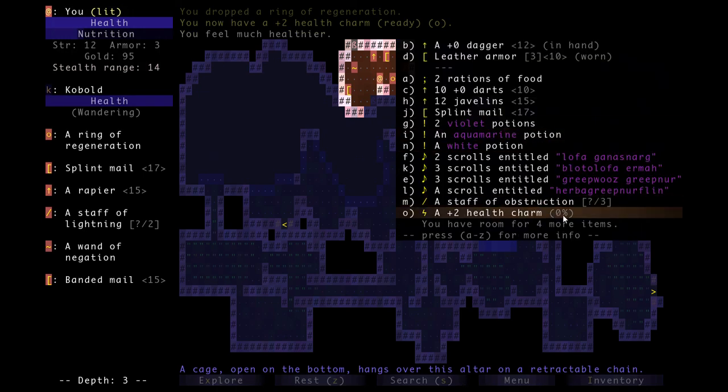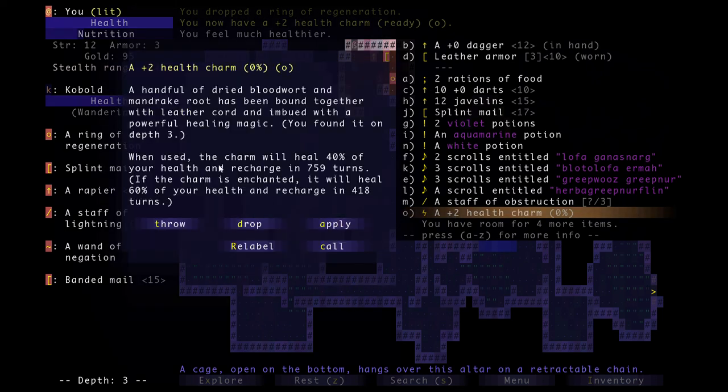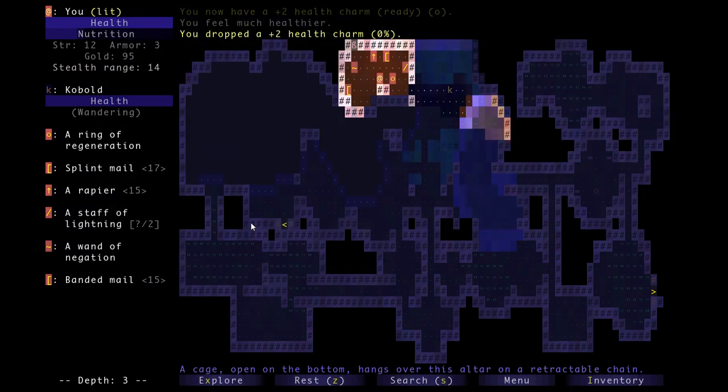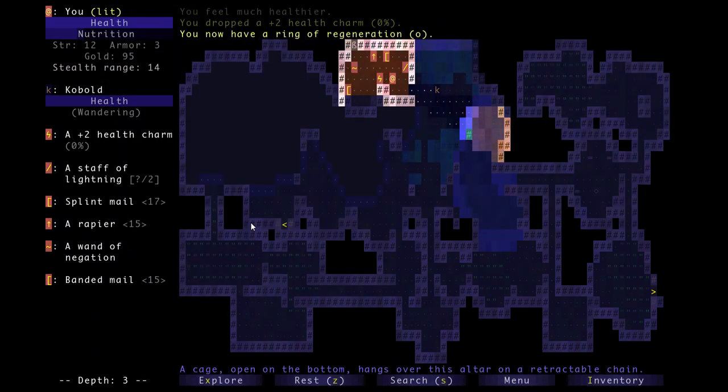If I used a scroll of enchanting on it, it would automatically make the charm usable again, plus it would become plus three and those new stats would apply. But we're not going to bring the health charm — we're going to drop it back off right here and use this ring instead. All right, so with that we'll continue in the next video.